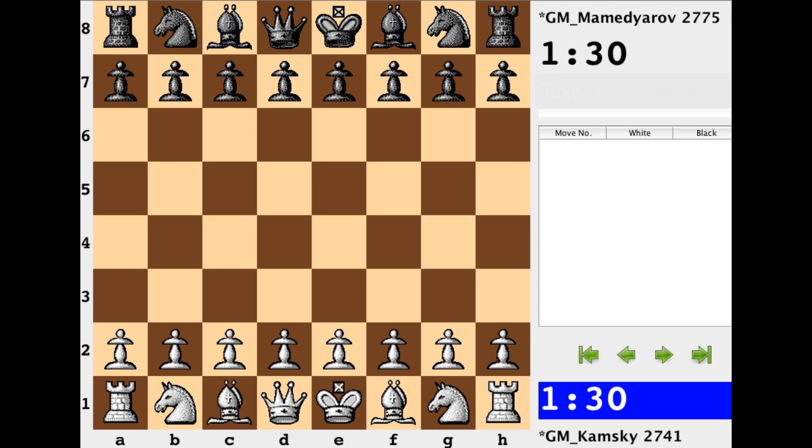Hi everyone, it's Jerry. There was a brilliant game played in round 4 of the 2013 FIDE World Cup between Gata Komsky, playing the white side, versus Shakriar Mamadiarov. Let's have a look at it.